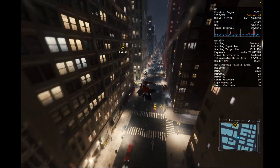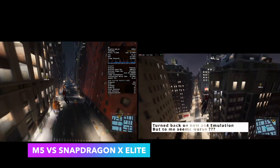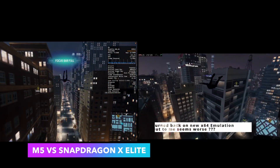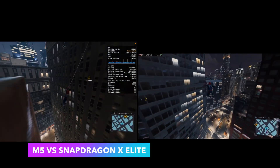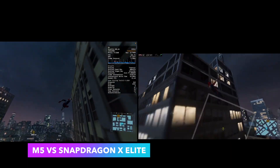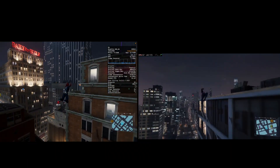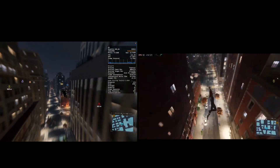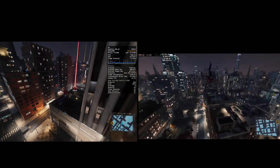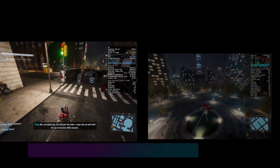For reference, the Snapdragon X Elite — which I tested running on Windows 11 ARM via Prism — only gets around 30 to 60 frames per second on this game with everything set to low. Meanwhile, the M1 Max and now the M5 run everything at very high and can hit almost 120 frames per second — not at Retina resolution, but still really good.